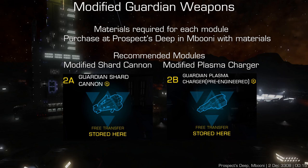Modified Guardian weapons are unlocked per module and require materials for each module. Each unlock adds one module to your inventory. For example, if you want to buy two class 1 modified shard cannons, you would need to unlock one with the required materials, close the menu, and unlock the second one with more materials.